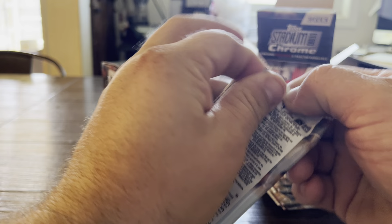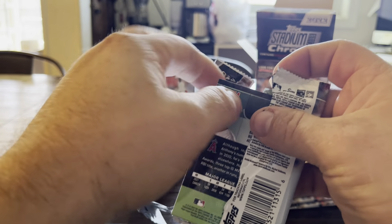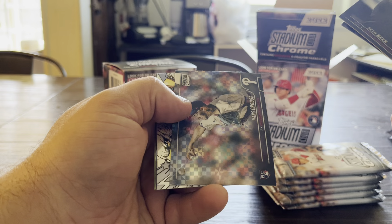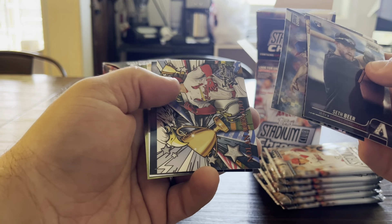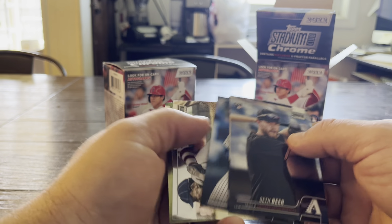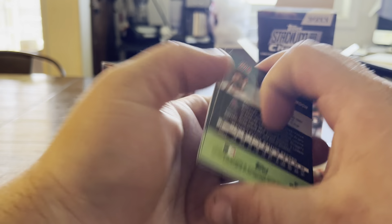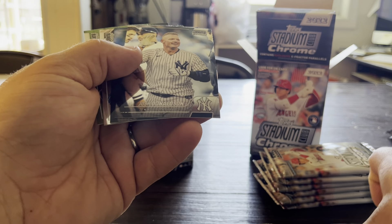Pack two. I'm glad I watched some openings of this — I might have thought that Beam Team card was a bigger hit than it was; I think it's pretty easy to find. Josh Donaldson, Seth Beer rookie. There's our second X-Fractor, Hans Krauss rookie. We've got Nolan Arenado Trophy Hunters — I think that's one per box also. Alonzo, a nice Ty Cobb picture, and Anthony Rendon. These all end 9-7-7. Some of these are short prints, so we're going to keep an eye out for those. Keeping our rookies separate.